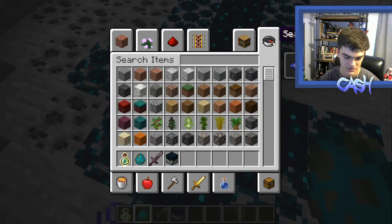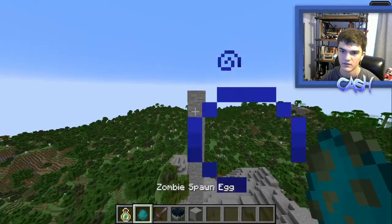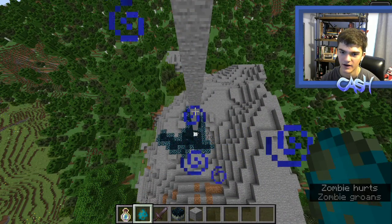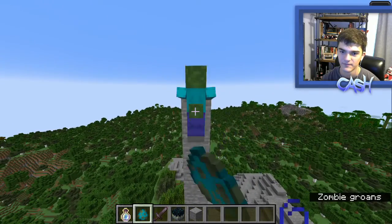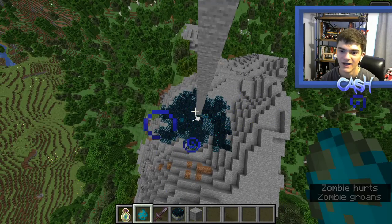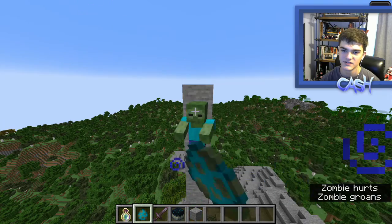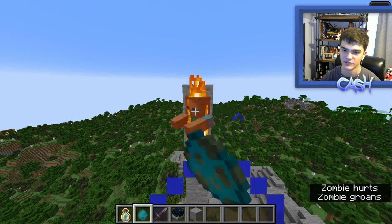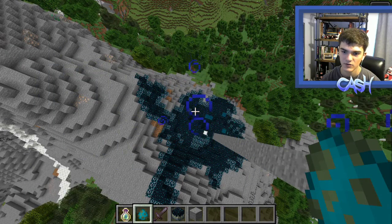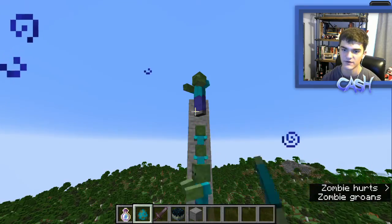Interesting. Let's grab some stone, tower up a bit, and then... Oh my gosh, that is terrifying. This is like a weapon of mass destruction right here. Look at it go. You want to take out your friend's base? This is how you do it. I want to see if I just leave this for a little bit and see how it goes.